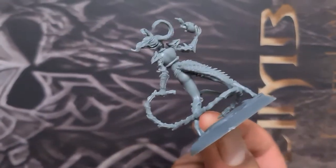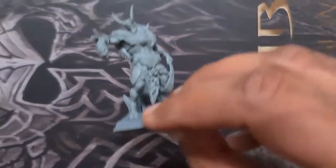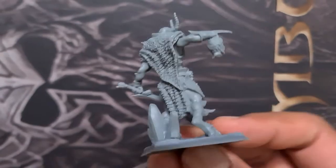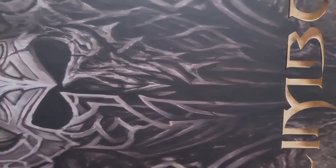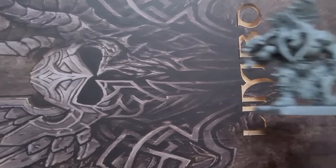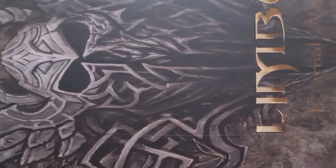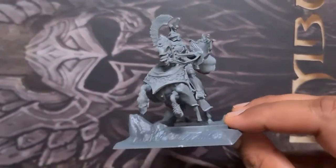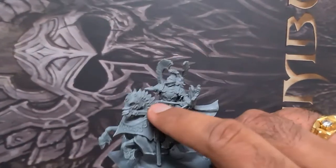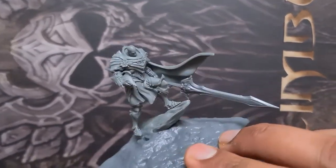This is also one of the hero miniatures. Then there are these bad boys. Here is another hero from the dark faction. This is one from the other faction — this guy is holding a sword in this hand, which I need to glue back as it came off. This is another one, called Fray or something.